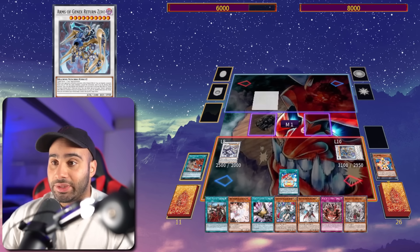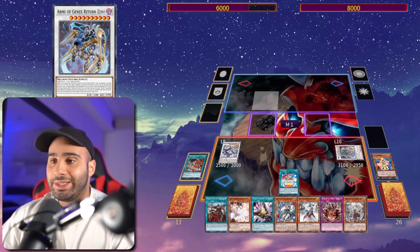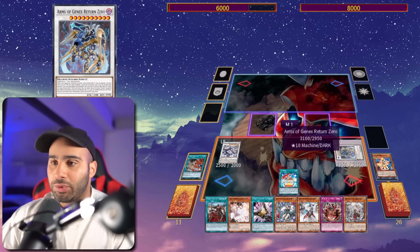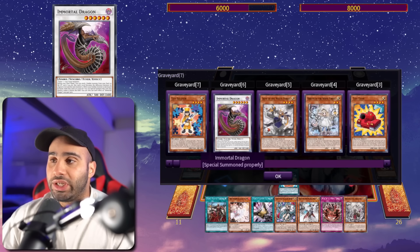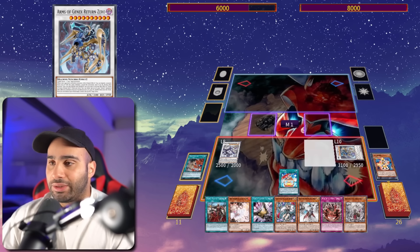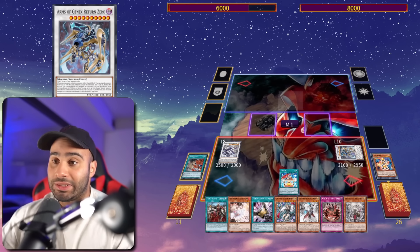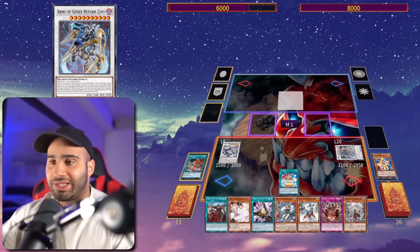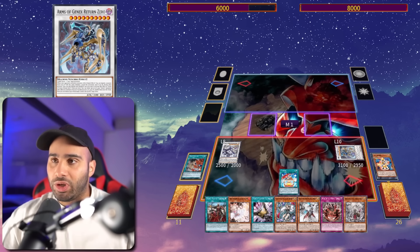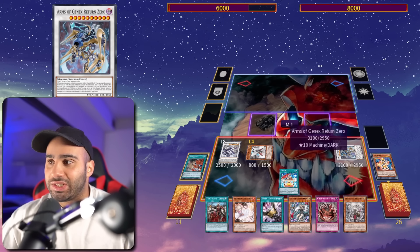Arms of Gen X reads: when your opponent activates a monster effect, as a quick effect, you can banish one monster from your grave with the same attribute, negate that activation, and if you do, destroy that monster. So if your opponent tries to Nibiru us, we can banish a Light and negate. If your opponent uses a Dark monster effect like a Bestial, we can also negate by banishing a Dark. And if we can get Ash to the grave, we can negate a Fire effect like another Ash or a Ten Pi monster effect. This card is broken — it negates and destroys, and it's not once per turn; it's up to six times per turn, once for each attribute. It's very similar to Magia: you can negate one monster, one spell, one trap — you can't negate the same type twice. It's like a double negate for us.